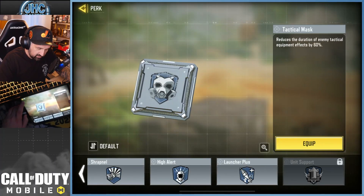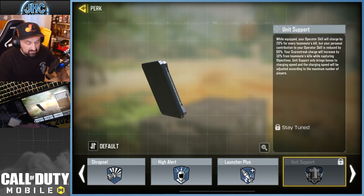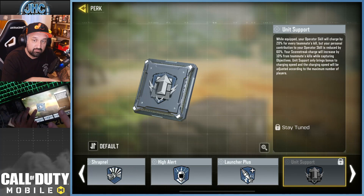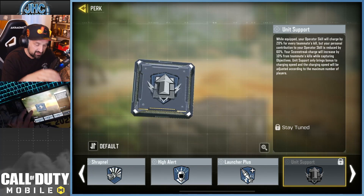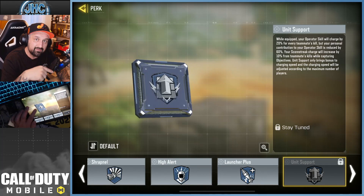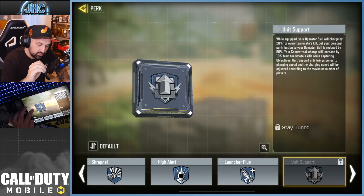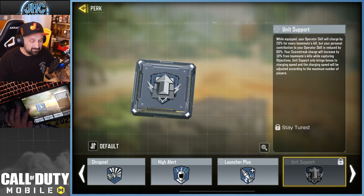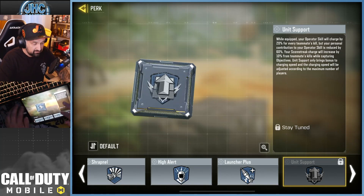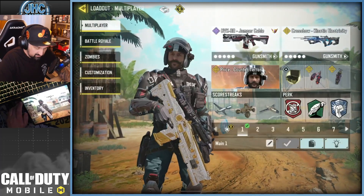There's a new blue perk this season called Unit Support. It's pretty cool for objective players. If you have this perk equipped, your operator kills and scorestreak charge will charge faster when your teammates get kills. So if you're an objective player who doesn't get many kills but caps the objective, it's gonna help you get your scorestreaks.